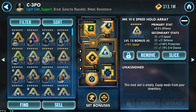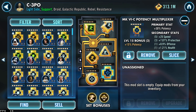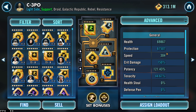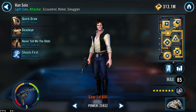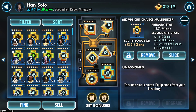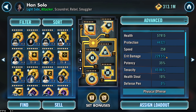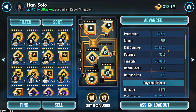C-3PO is modded for speed and potency — speed sets with speed secondaries, potency cross, and a potency set: 300 speed, 121 potency. For CD/CC, give him an offense cross and crit damage triangle with speed secondaries. He doesn't desperately need them, but making him faster with more crit damage and more offense is all the better.